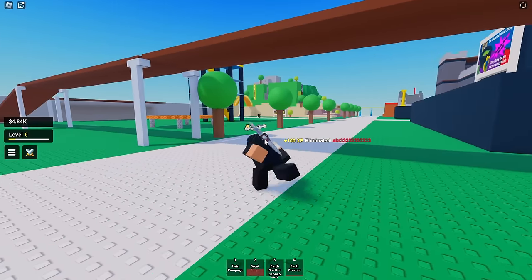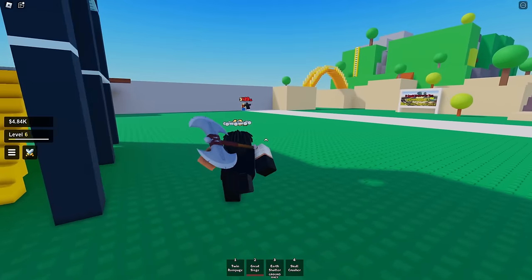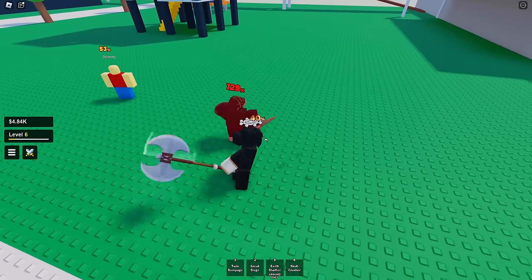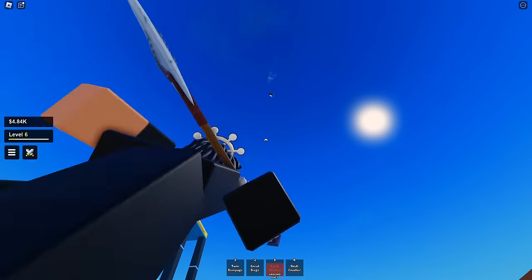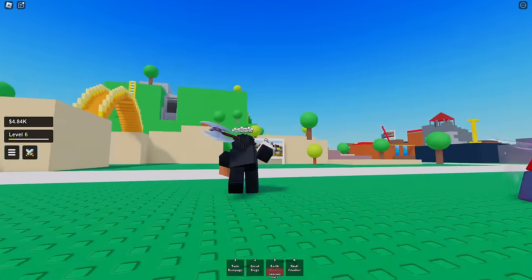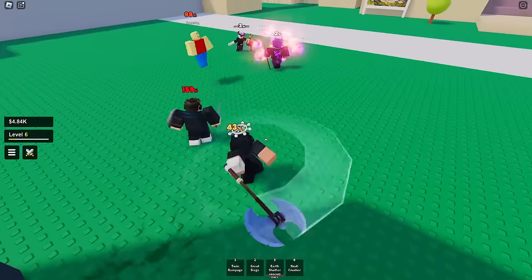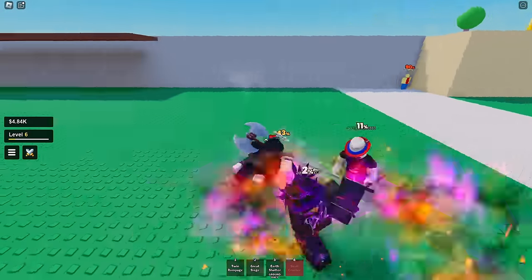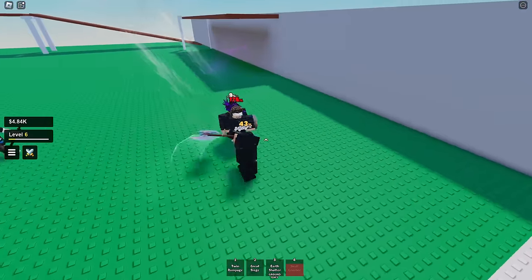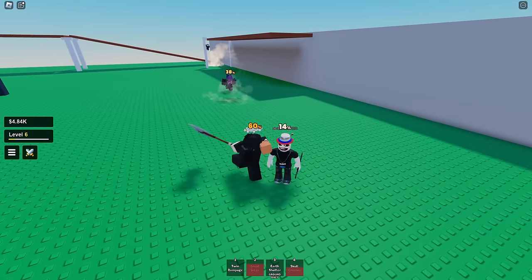Goodbye! Alright, let's go find some other people. So far honestly I prefer this over the sumo moveset — let me know what you think down below. This moveset also sends a lot of people flying so it's pretty easy to knock them off. I want to try to land my skull crusher — wait, the skull crusher runs toward them and then does the attack, that's sick!